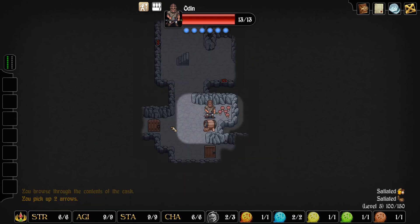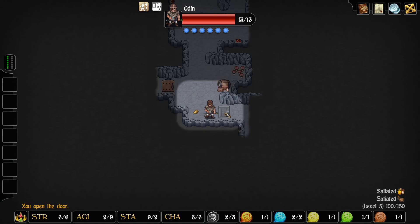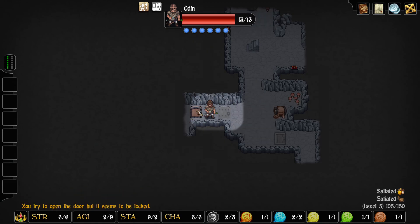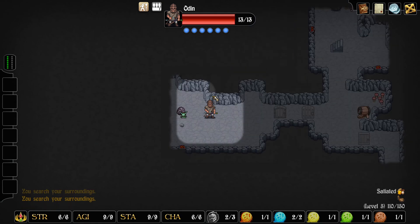More arrows, that's good. A potato, but I don't want to worry about identifying it or anything like that - we're already going to have to do that with the mushrooms. This will be a good spot to eat the mushrooms too, if it comes down to that on this floor, which it very well may.